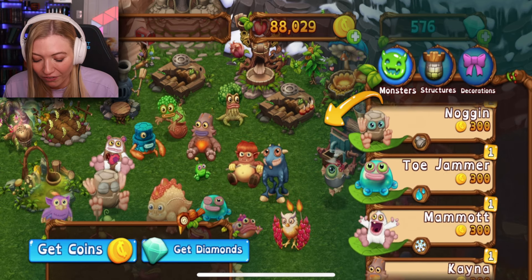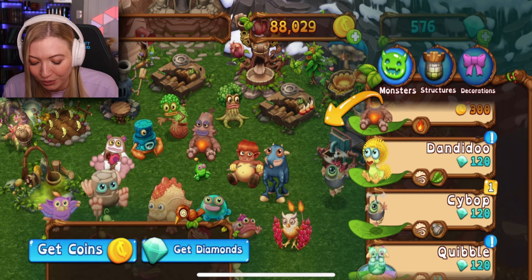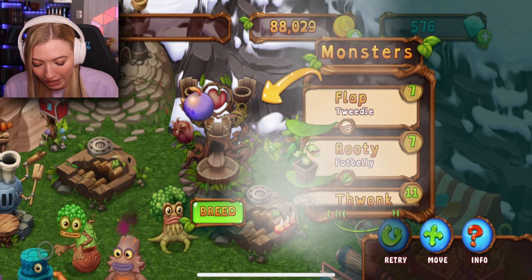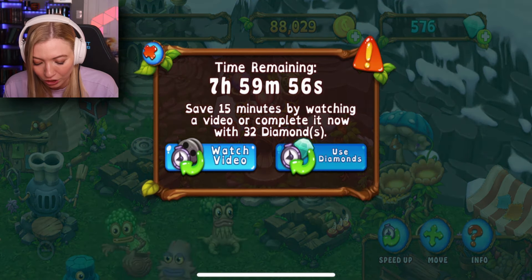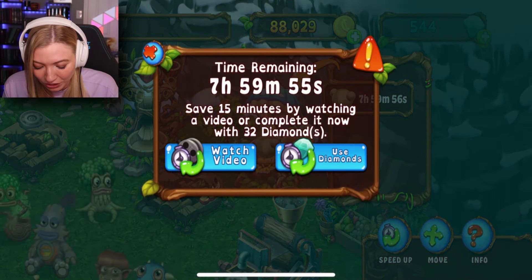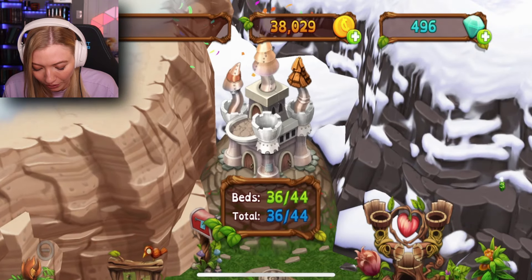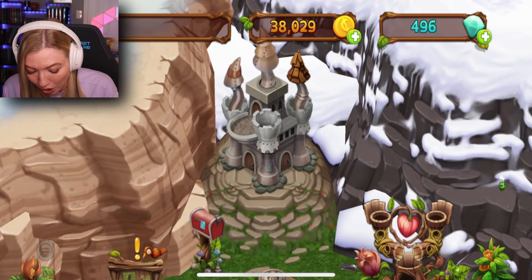These are the monsters available right now on the continent. The next one I need is a Dandy-Doo, which is air and plant. My air is Tweedle — Tweedle, go on ahead — and then my Pot Belly. I'm not a hundred percent sure, but let's speed it up. Hey, I haven't lost it yet! Alright, Dandy-Doo, come on in, ready to collect. Oh my gosh, I almost sold you! I don't have enough beds.